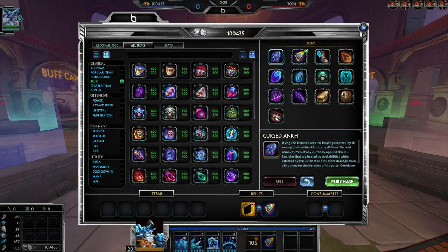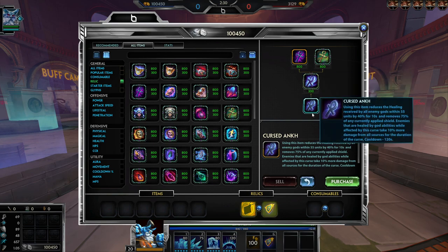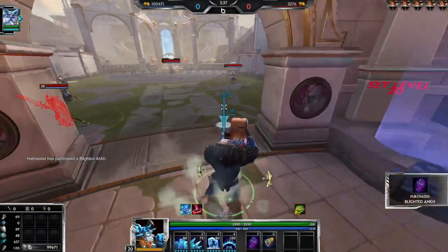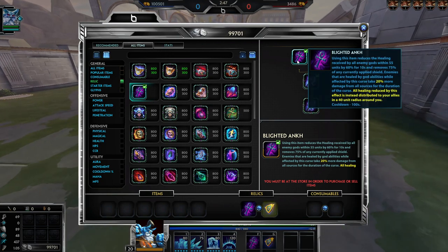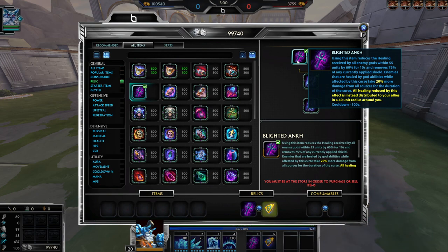Tier 2 is pretty much the same thing — the only difference is the cooldown is less. Now let's look at Blighted Ankh. This is the same except it's 60% anti-heal instead of 40%, which is already amazing. If they heal during the duration, they take 20% more damage — so it's like a better old Cursed Ankh.